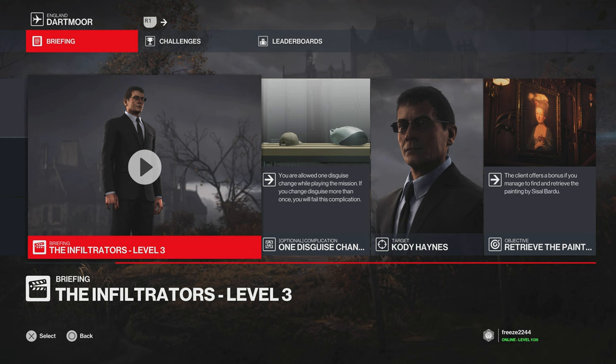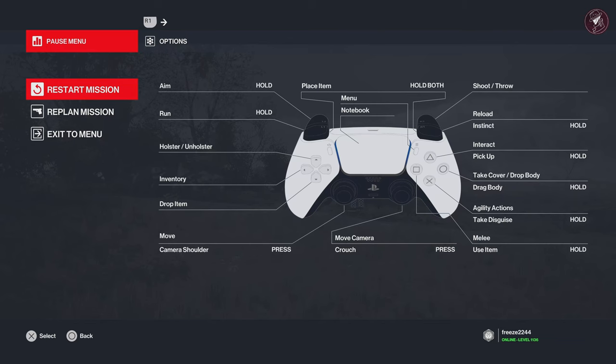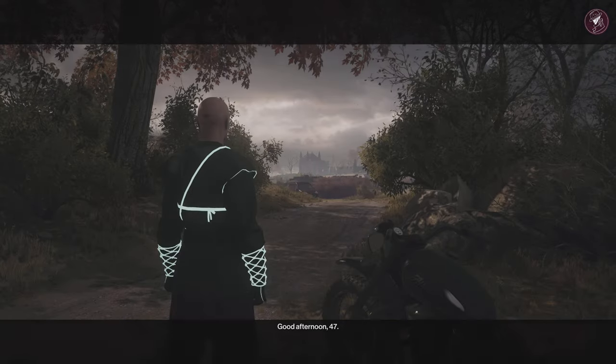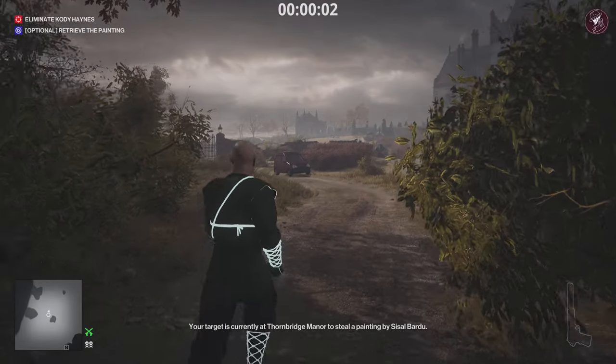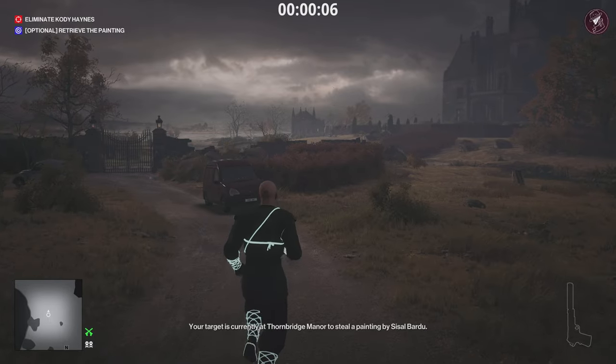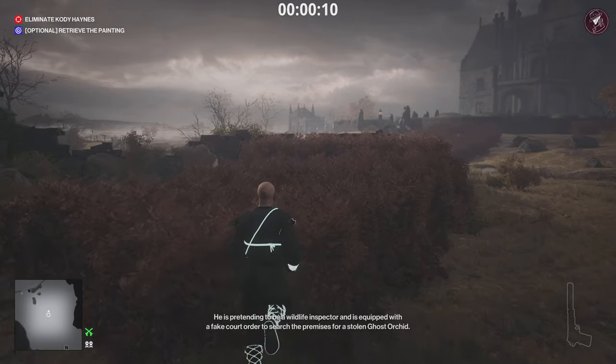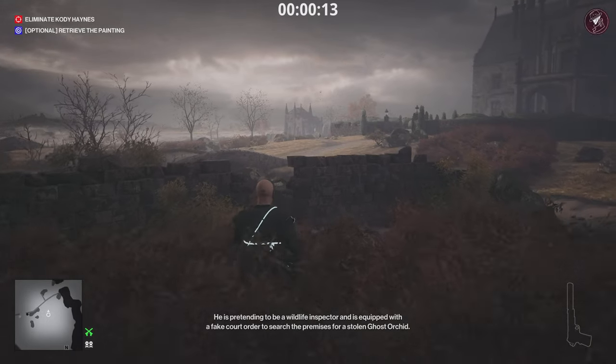Level three is the Collector in Dartmoor. We have to - well, it's an optional objective - retrieve the painting, and that's exactly what we're going to do. Start on the main road with the default loadout as usual. From the very start it's straightforward: head straight to the house, passing through these bushes over here.